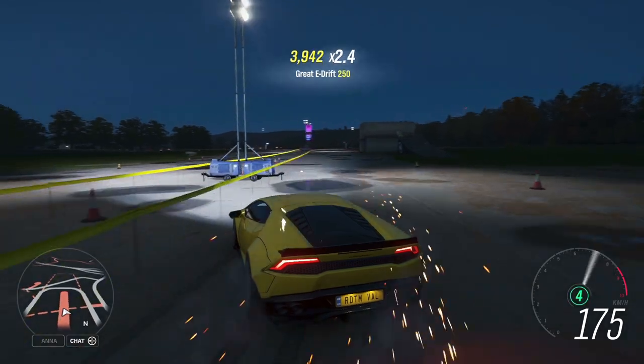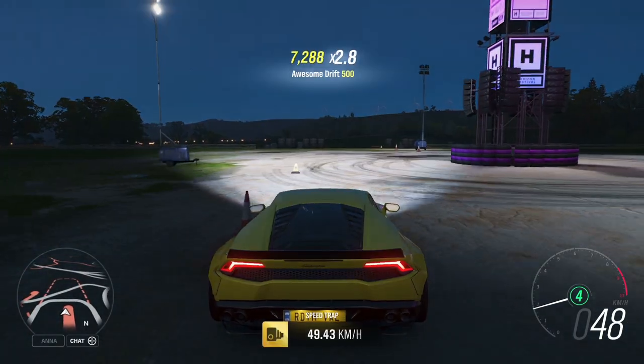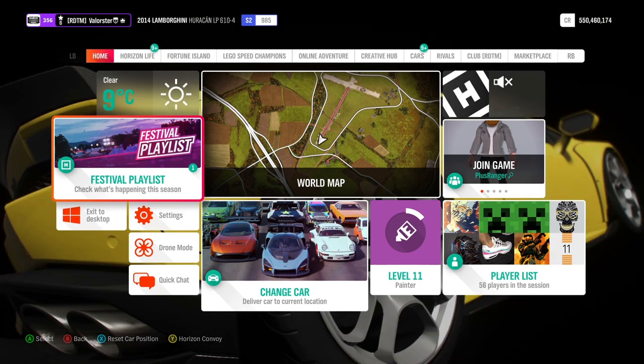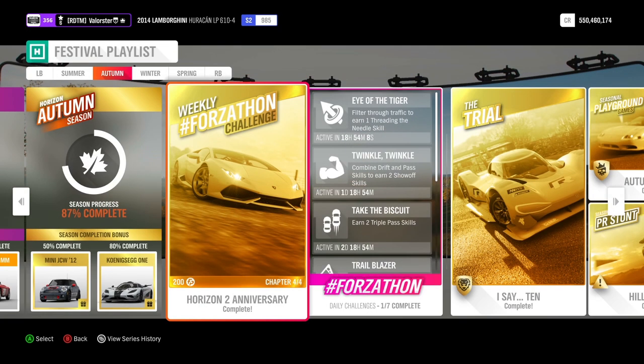I just do this route and stop at about 150,000 points, because if you have all perks on the car the points keep counting — so you don't need to reach 166,000; 150,000 is normally enough. Then for the eight miles, you can just do that on the highway.